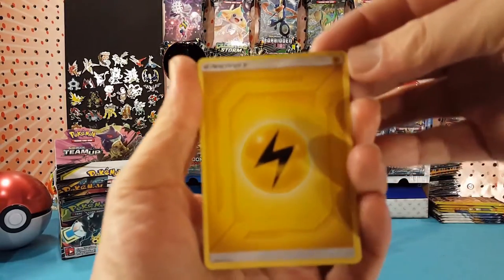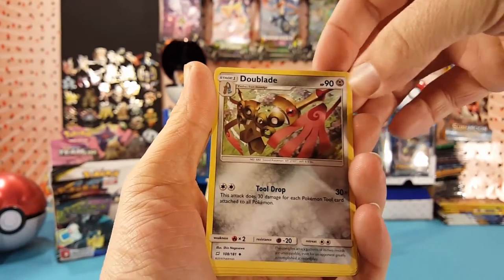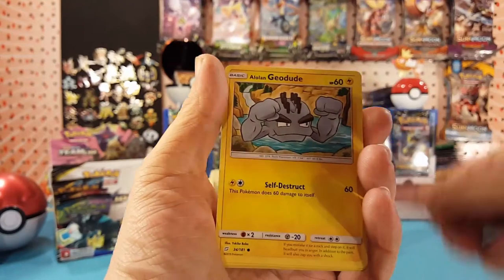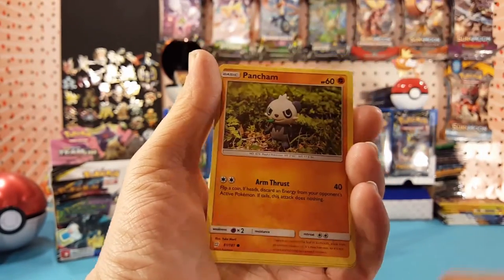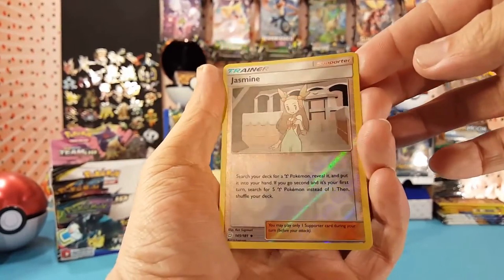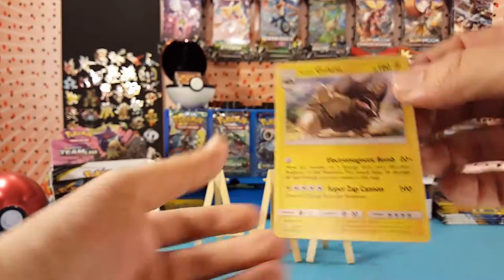We start off with Electric Energy, Golduck, Dual Blade, Tentacruel, Ponyta, Alolan Geodude, Mankey, Pancham, Ferroseed. Jasmine is our reverse and Alolan Golem is our regular rare.